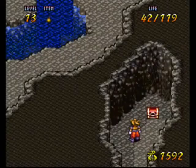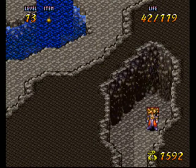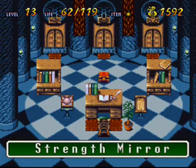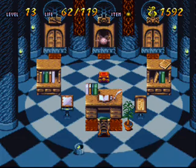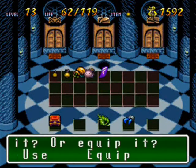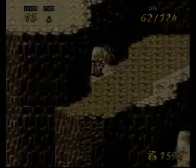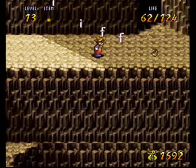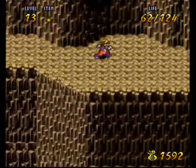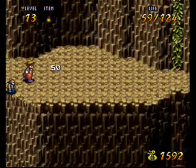We haven't been in this cave though. It's a life pushing — yay! Let's use that, gain five more HP. Oh, it's nice to have. All right. I think all we really have to do now is just find where the boss is and kill that guy.